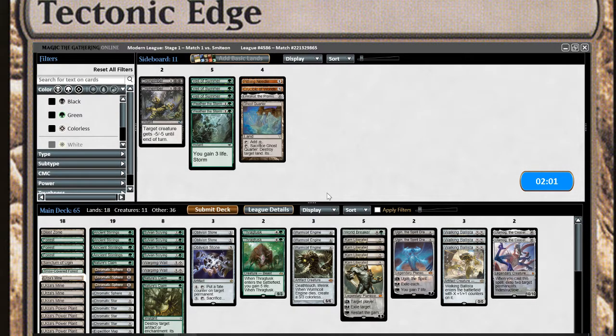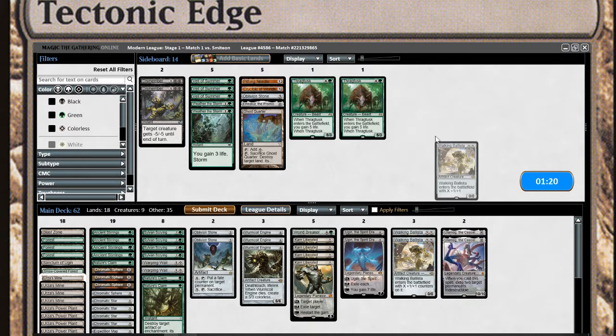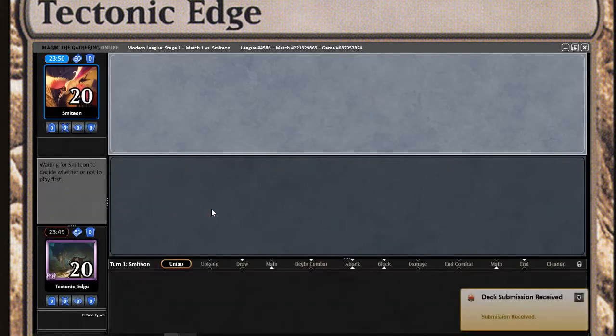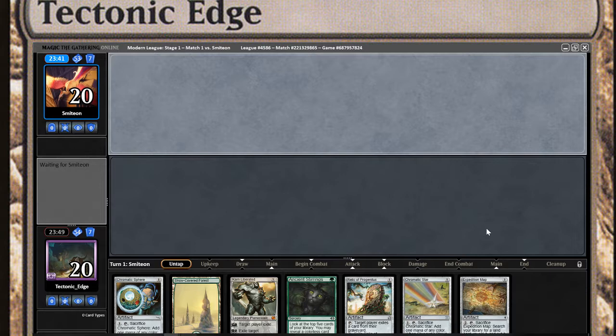Pull out the Ghost Quarter. A couple of the Thragtusks. Worm Coil is still pretty good, and Hogaak's probably our best card, and Walking Ballista. Game 2, sideboard cards. I think we keep this purely because of the Relic.